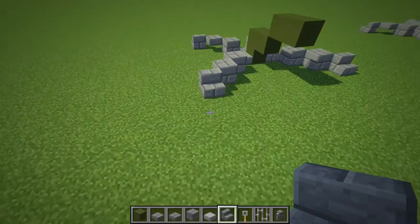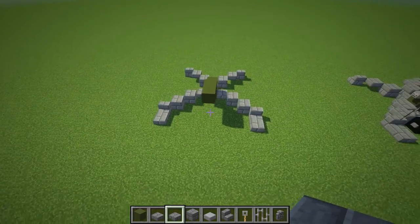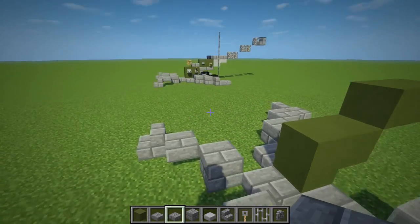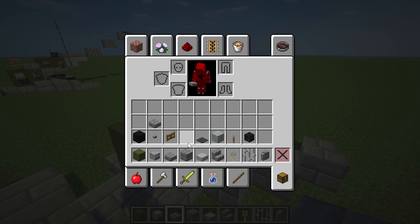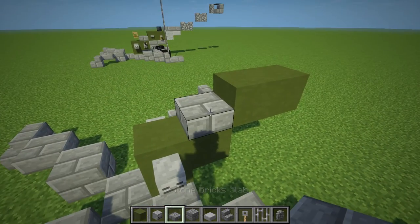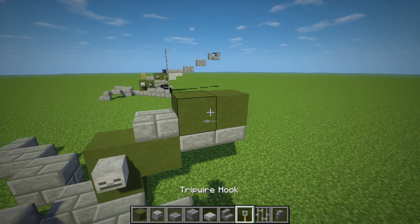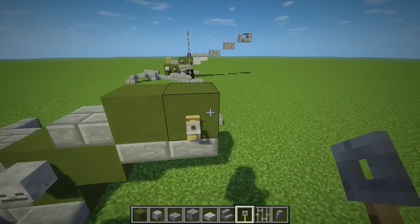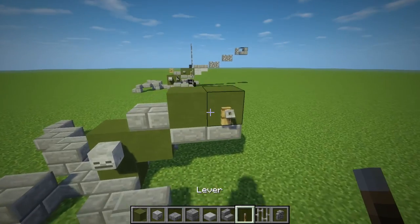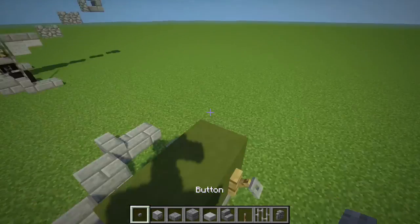Let's go back to the front and add some stone brick slabs in front of the stairs so it blends in. The next thing is to add a skeleton skull on each side, then a stone brick slab here and under the two green clay blocks. Place trip wire hooks on either side, then a lever on each side as well, and lastly a stone button.